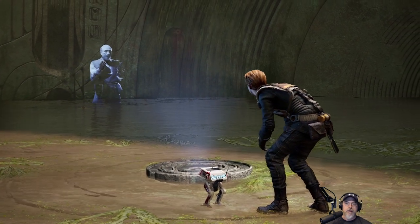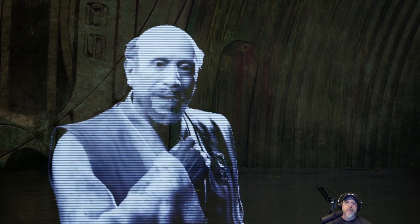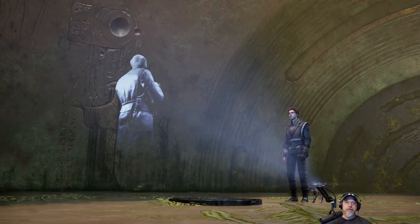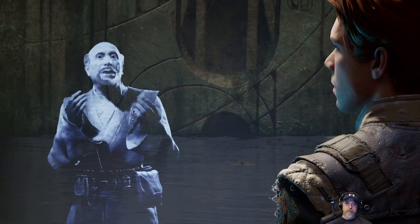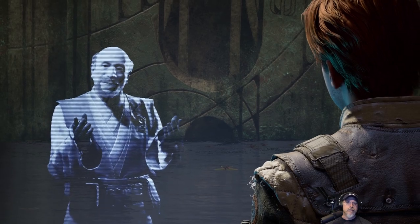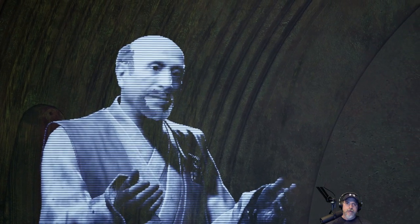Well done, whoever you are. You have passed the test I left behind and gained access to the vault and this recording — one of many encrypted logs stored in the droid. I am Master Eno Cordova. I may not know your name, but I know your purpose. The fate of the Jedi Order lies in your hands. This vault is a sacred temple built by a vanished civilization known as the Zeffo.